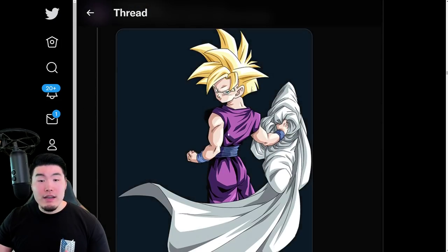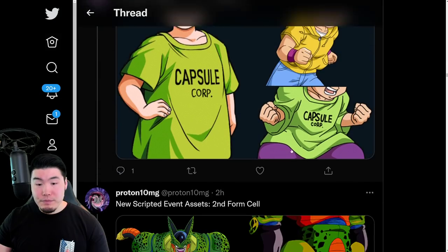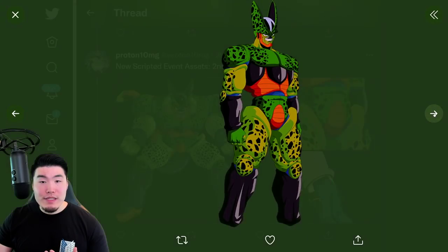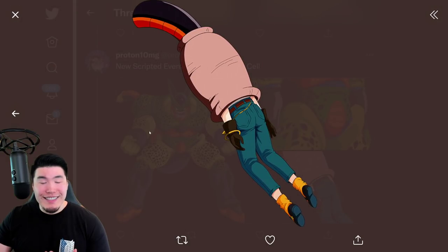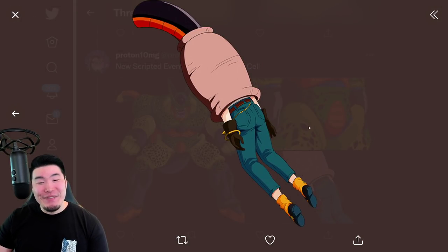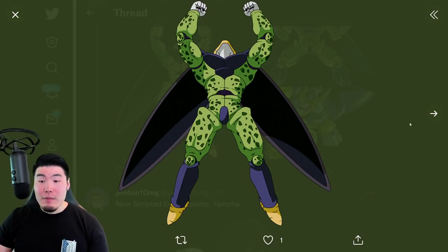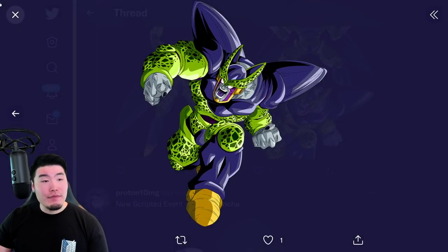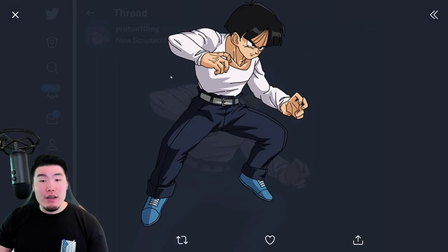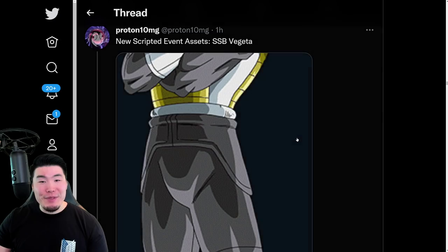Kid Gohan, Super Saiyan Gohan, a couple of Kid Trunks. We got some Second Form Cells, some Perfect Cells, and also a Yamcha. Kid Gohan, Super Saiyan Blue Vegeta, Golden Frieza, a Whis, a couple of Vegetas, a Sorbet, a bunch of Piccolos, and Youth Chi Chi.